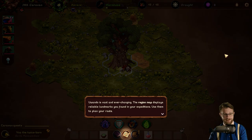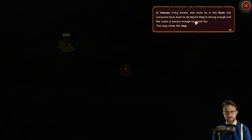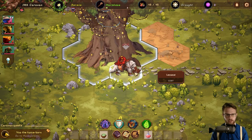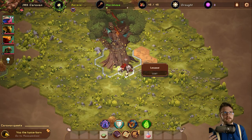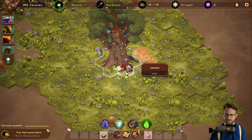I'm really digging the vibe of this game. Uwondo is vast and ever-changing. The region map displays reliable landmarks you found in your expeditions — use them to plan your route. Goals and active quests display on the map if you know their location. I love this idea of multi-generational progress — that is such a cool concept. It's a design concept very inherent to roguelites in general, but quantifying it this way is almost like Rogue Legacy. I love when a game brings the roguelite-ness into the narrative of the world. That's super rad.